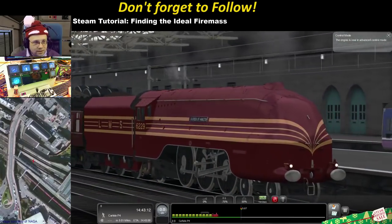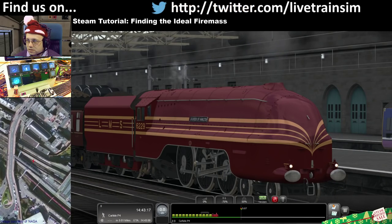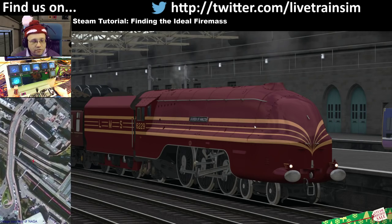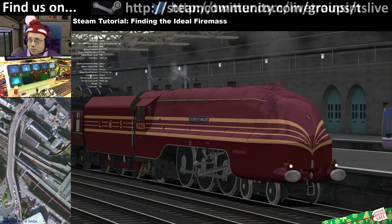What we're going to have a look at is the F5 view. I'm going to get rid of the map and stuff so that you can see it. F4. So turn the HUD off and then press F5 twice. You can see the HUD on the top left corner.